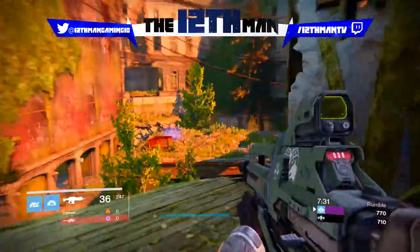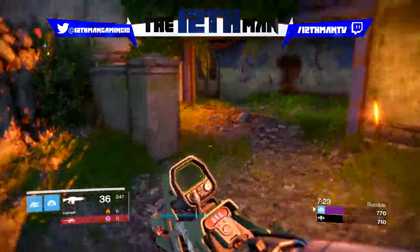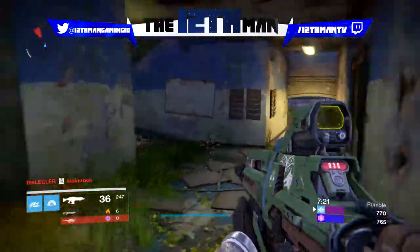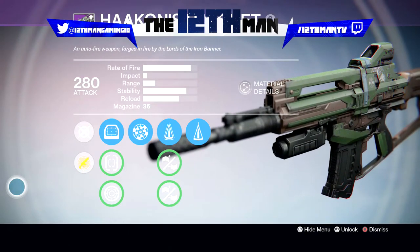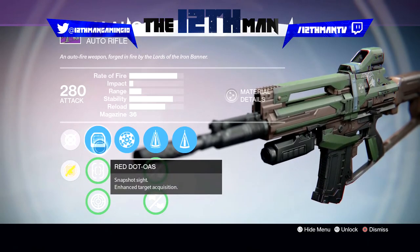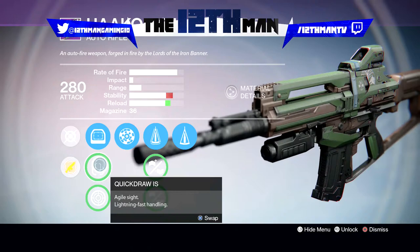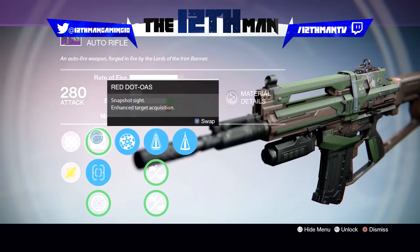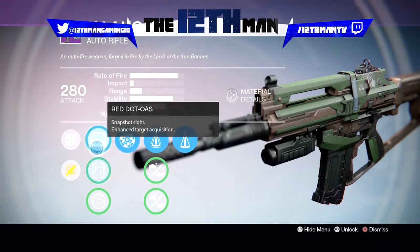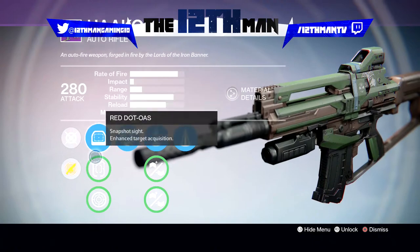The roll on this auto rifle was basically a god roll — a very good roll — and I really want to show you guys the perks. If you didn't buy this weapon from the last Iron Banner, you really did miss out because this is basically a god roll for this weapon. Let's get into the perks. For sights, the first option is the Red Dot OAS, which helps with target acquisition. The next is the Quick Draw IS, which helps with handling, and the last is the Focus Lens.